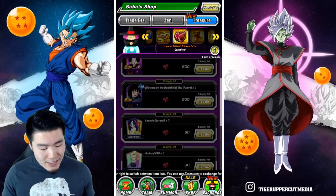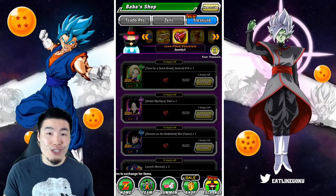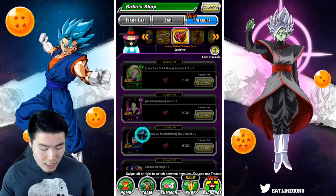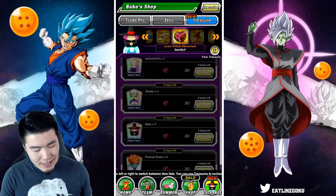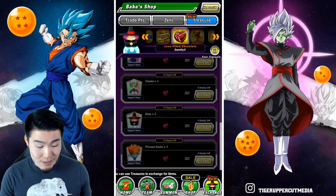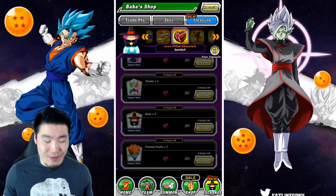If it was up to me, I'd just go for all Princess Snakes because I can never have enough of those. But these three waifu cards for newer players — if you don't have them, definitely make sure you pick them up. You can get basically all three of them plus a few support items with your 2,100 love-filled chocolates. And if you have all three of them rainbowed like I do, that's going to be a lot of Princess Snakes, which is not a bad thing.